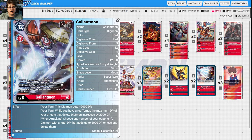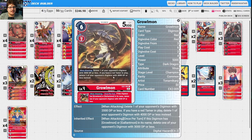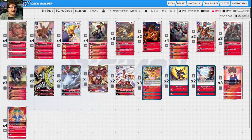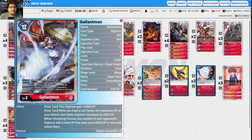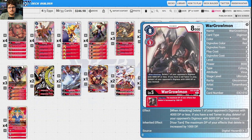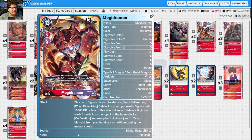Gallantmon also gets plus 2000 DP on your turn, and while you have a red Tamer, the maximum DP of effects that delete Digimon is increased by 2000 DP. Combined with WarGreymon's plus 1000, you can combo this to delete much bigger things — something at 10k becomes deletable very easily with all the bonuses stacked together.